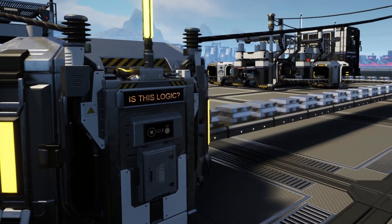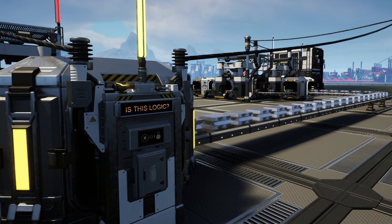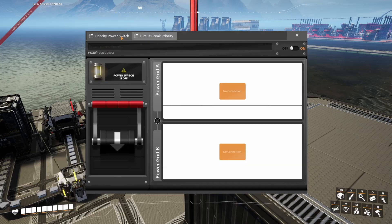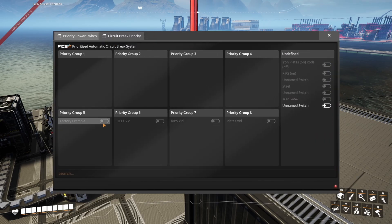But how does this equate to logic? Well, simply put, it doesn't — but it does allow us to control switches across a network from a single control panel. And we can then partner that with a smart splitter to create a basic logic gate.